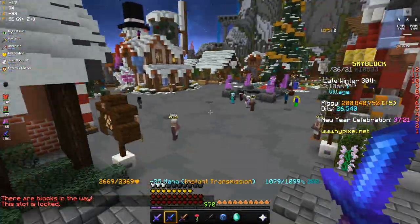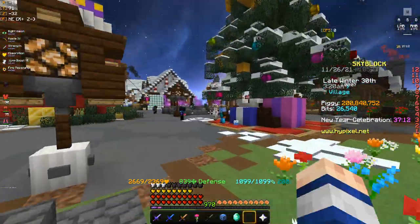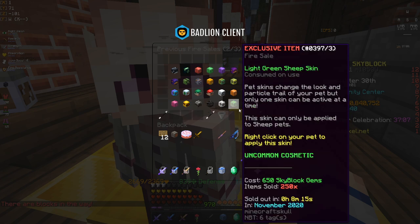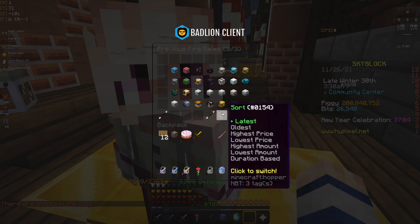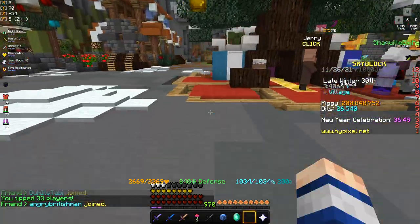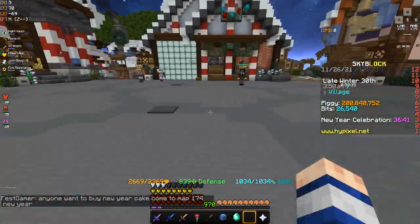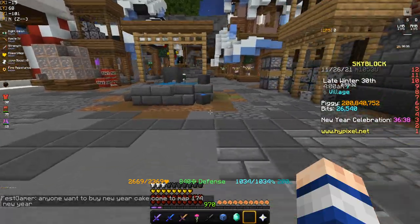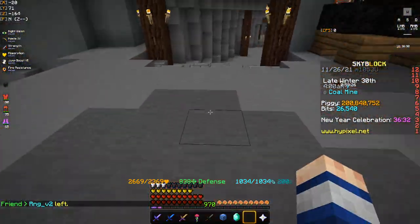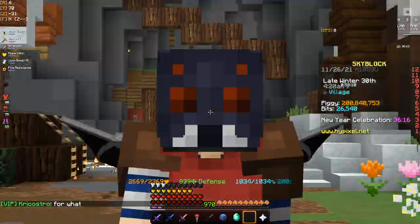The longer you wait, the more the item is generally worth — as stock decreases, price rises. Items that first came out a year ago are now worth anywhere from 200 million to 800 million coins. However, if you spend 10 minutes buying skins when they first come out and then wait about a week, the price will usually land somewhere between 40 million and 60 million coins.